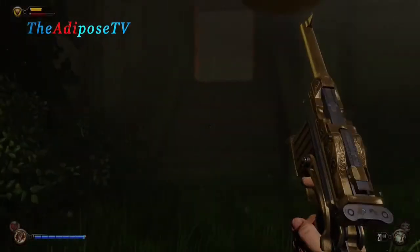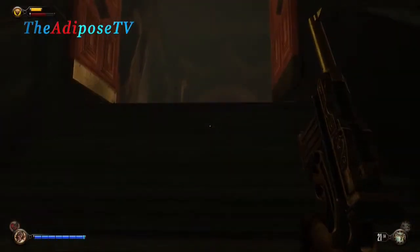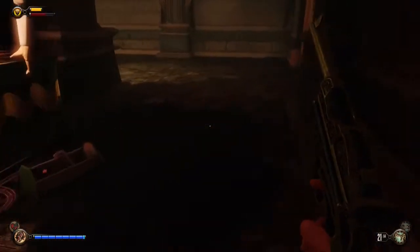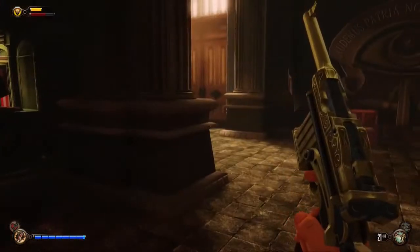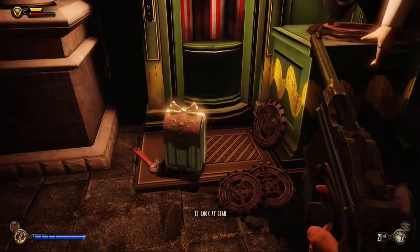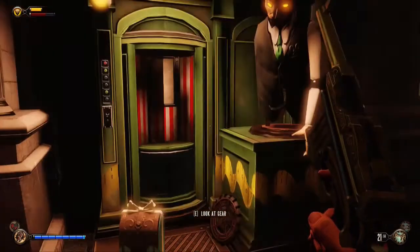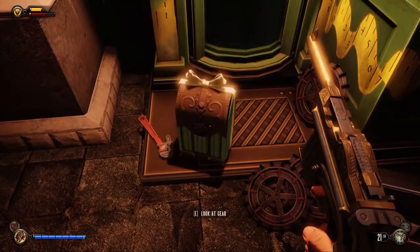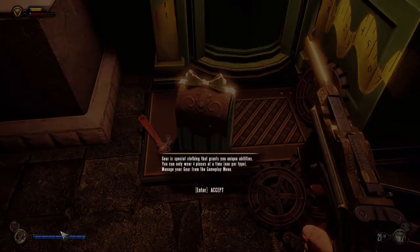Greetings and welcome back to Bioshock Infinite Explained, a special walkthrough where we take a unique look at all of the stories behind Bioshock Infinite and explain how they all link together and show how the ending kind of came about. This is a series full of spoilers — if you don't want to know about them, I suggest you play through the game first before you watch this series. So on with part 4.